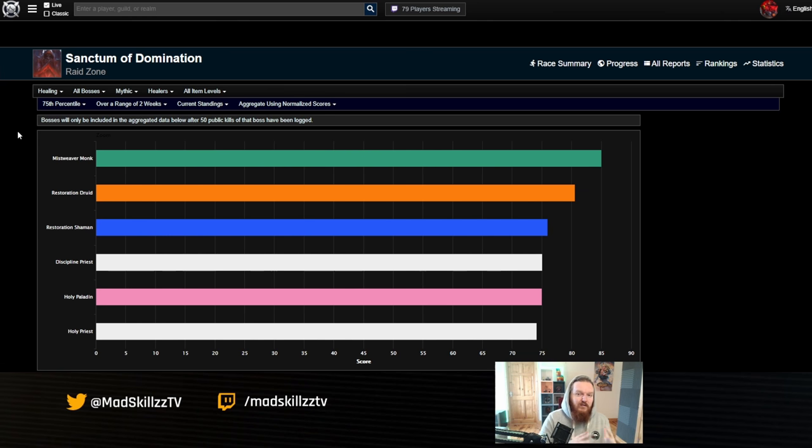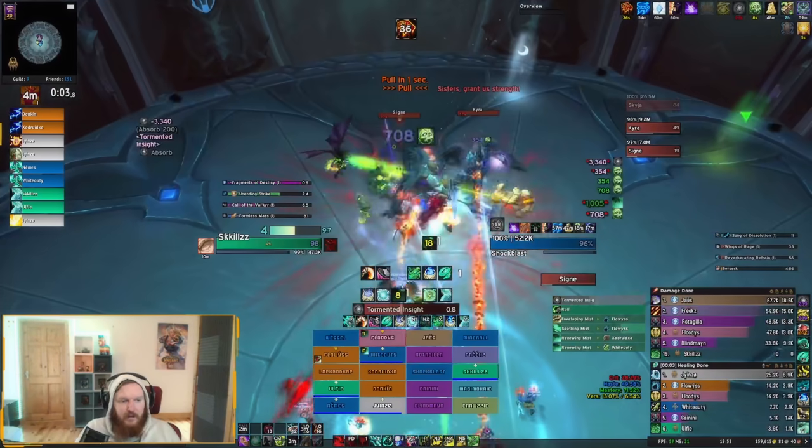Looking at the HPS charts for healers in Sanctum of Domination at mythic 75th percentile, Mistweaver is absolutely dominating, and a lot of those will be Venthyr. You should be topping meters every single fight as a Mistweaver Monk, especially Venthyr Mistweaver. The amount of pure HPS you can achieve is just nuts. If you're looking for the best HPS healer in basically all content, Venthyr Mistweaver is your main choice.